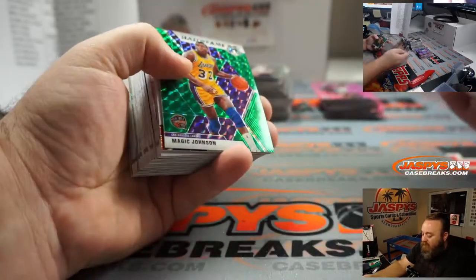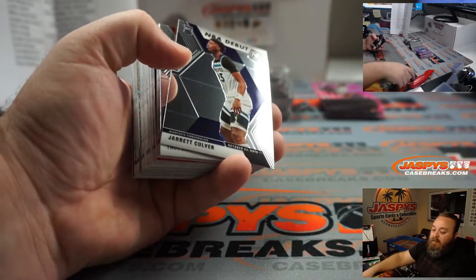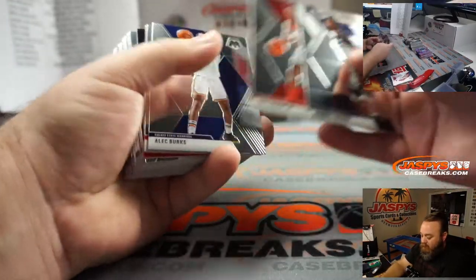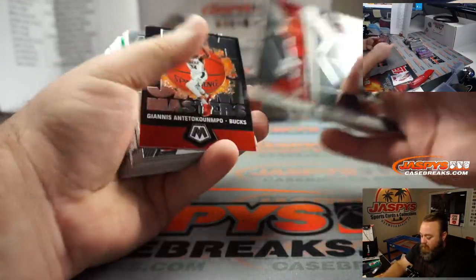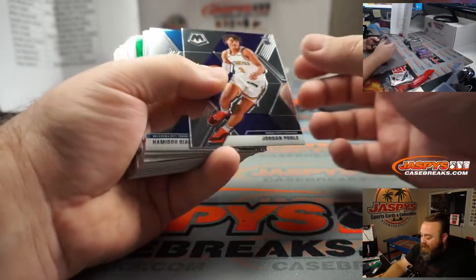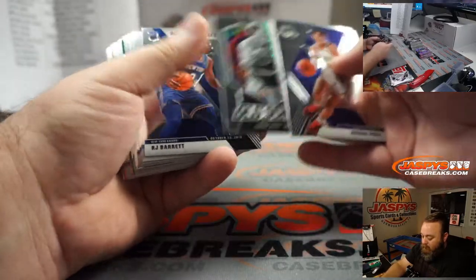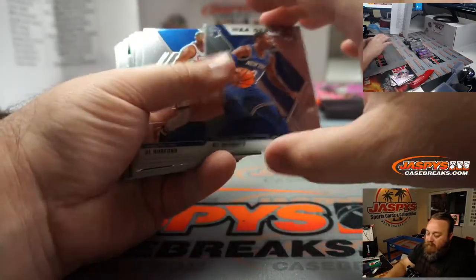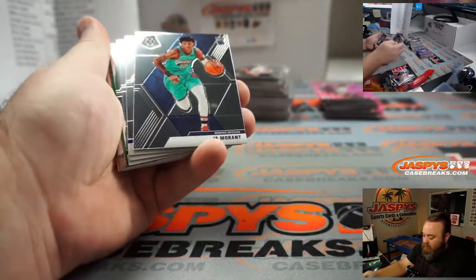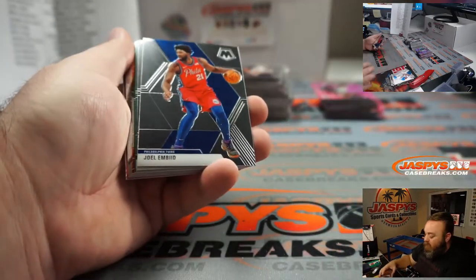Box two, guys — good luck! Luka Doncic Will to Win for the Dallas Mavericks — Wesley Thomas. Giannis Jam Masters going to the Bucks — Allen. RJ Barrett NBA debut for the Knicks — Joe. Ja Morant base, very nice, going to the Memphis Grizzlies — Jorge.